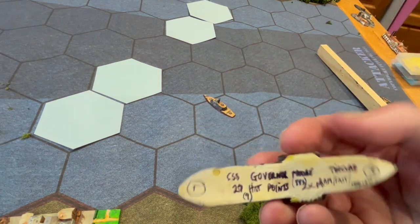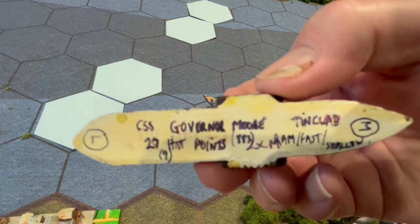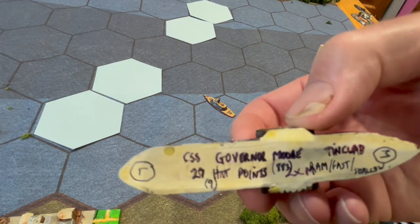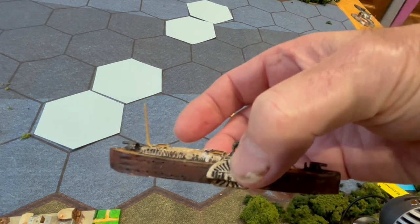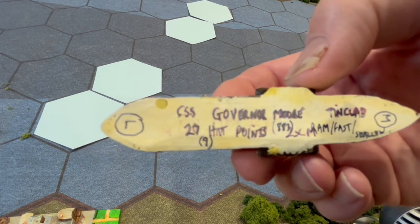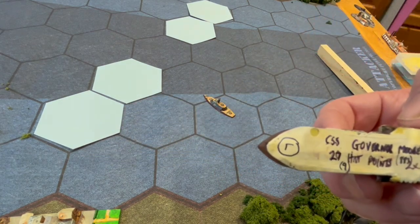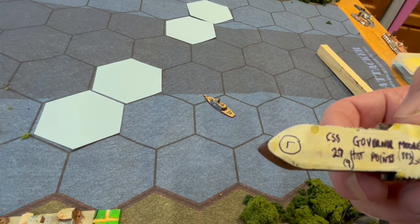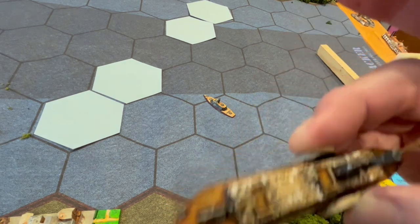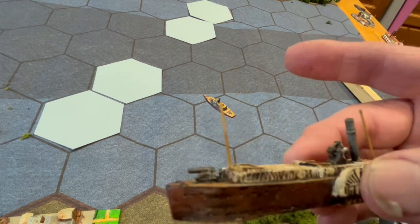Here's an interesting ship — it's the Governor Moore. The Governor Moore has an M on the right at the bow; it's got a front bow pivot medium gun with a 180 degree arc. On the other end it's got a pivot light gun, which is nice — not really powerful, but it's not a very expensive ship. That's the Governor Moore, and that's the cotton baling you see there.